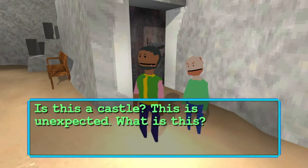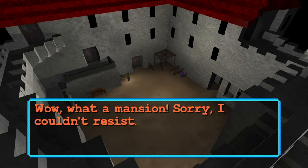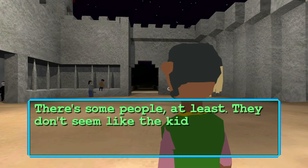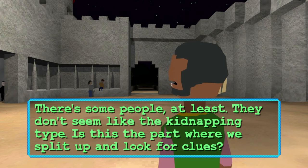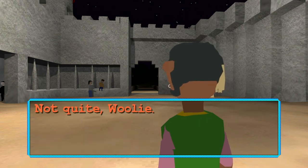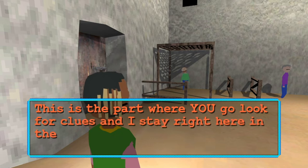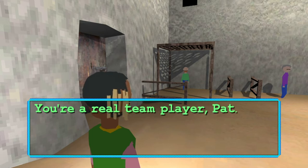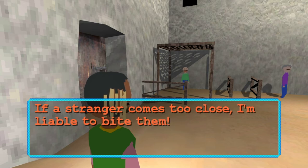Is this a castle? This is unexpected. What is this? Wow, what a mansion — sorry, I couldn't resist. Yeah, Resident Evil. For some people, at least. They don't seem like the kidnapping type. Is this the part where we split up and look for clues? Not quite, Wooly — this is the part where you go look for clues and I stay right here in the corner until help arrives. You're a real team player, Pat. If a stranger comes too close, I'm liable to bite them.